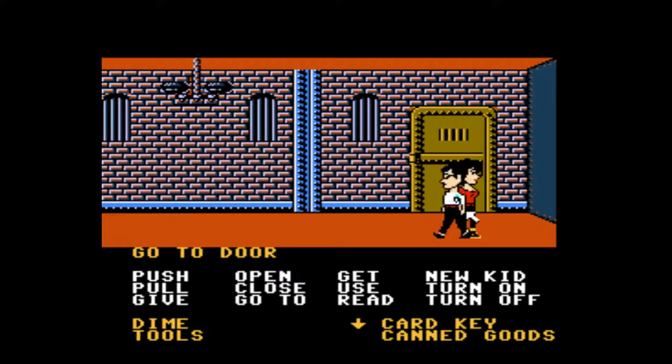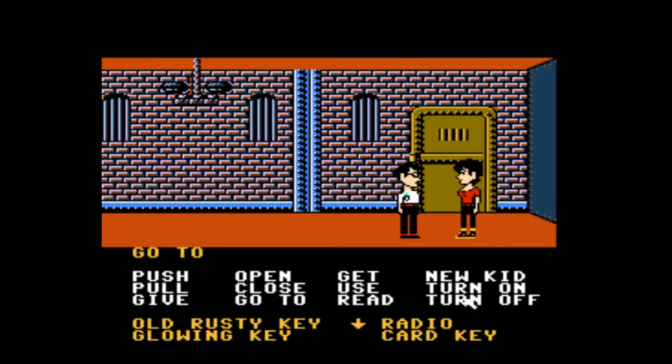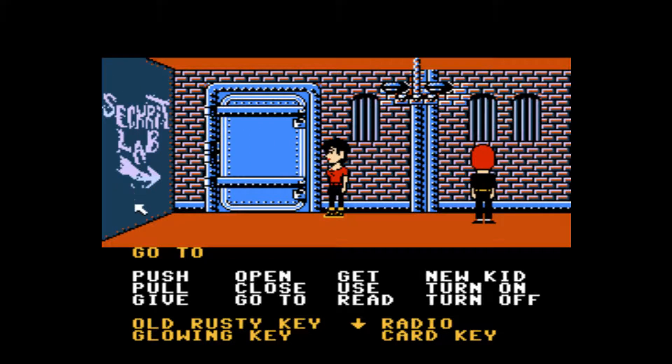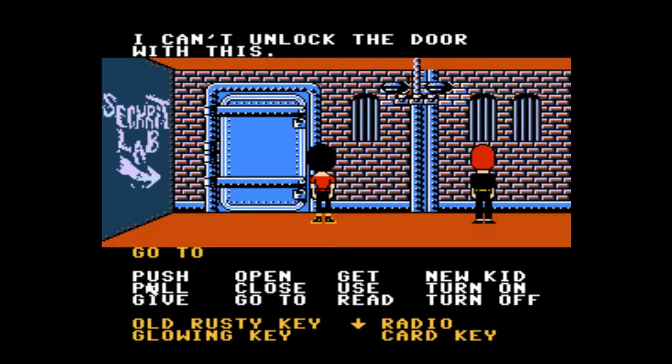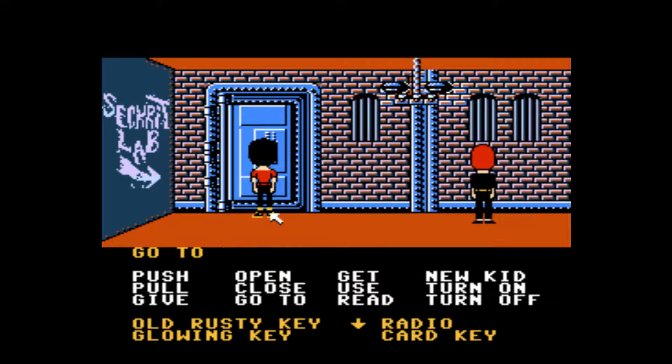Give the card key to Wendy. The small key is for the video game thing — anything that uses coins. Use the glowing key. Use the old rusty key for the door. Now we need the space police to come.